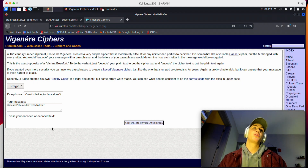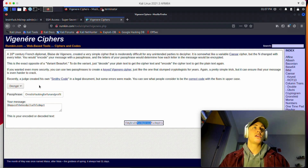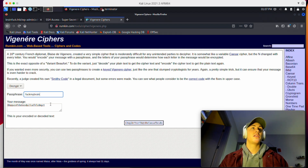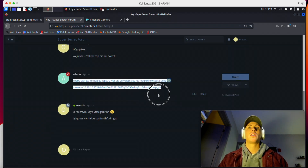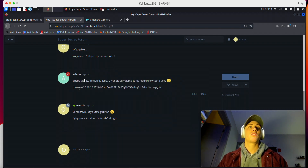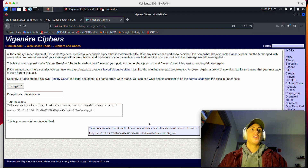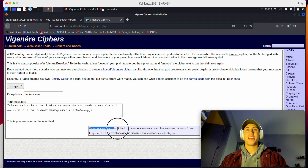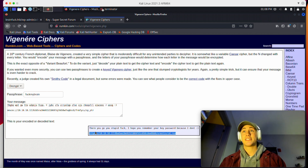Now we can put this in reverse — enter 'fuckmybrain' as the key and decrypt that URL. Taking the ciphertext from the encrypted thread, pasting it in as the message, and decrypting it reveals the entire message: 'Here you go, you stupid fuck. I hope you remember your passkey because I don't.' So there is going to be a password on this key. And looking at the URL, this is actually an id_rsa file. SSH was open on this machine, and id_rsa will let us authenticate via SSH using just the key, though it looks like there's a password on the key itself.